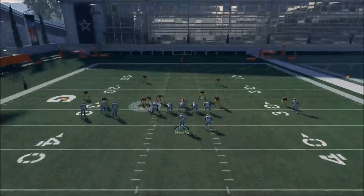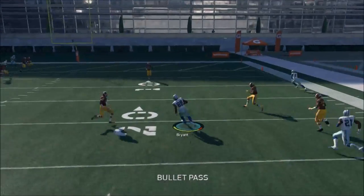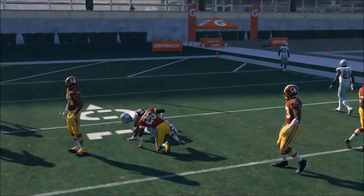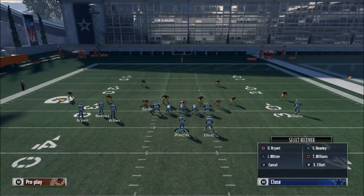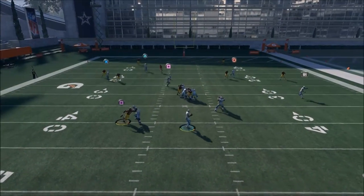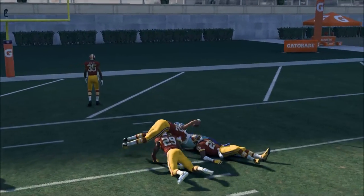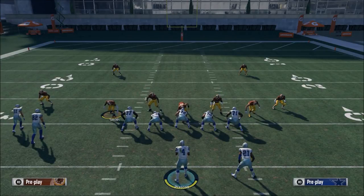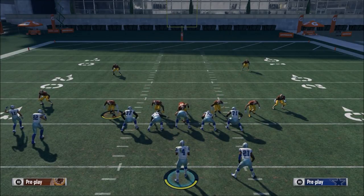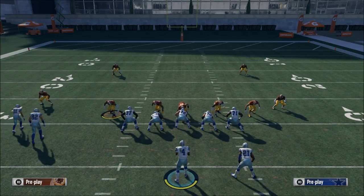That is PA Post — that is the key to beating Cover 2. If you run the PA Post correctly, you can really destroy Cover 2 over the middle and deep middle. Be sure to check out the rest of our videos. If you want to take your game to the next level, check out the premium membership in the description — it has everything you need to dominate your opponent offensively, defensively, and in Madden 18.